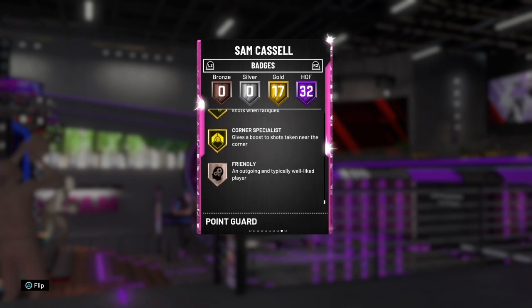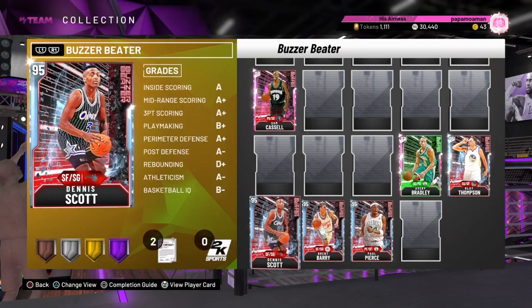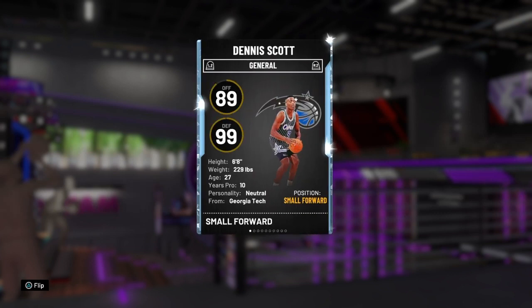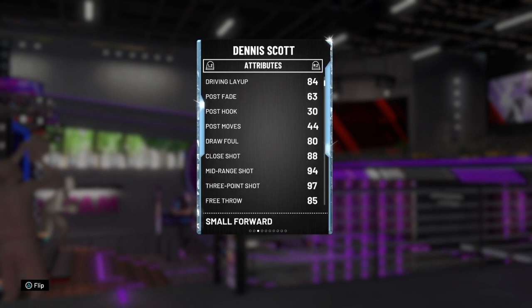That's not the greatest — gold quick draw with this slow release is terrible, he needs at least Hall of Fame. Gold range is good but not going to make him exceptional. Also, this diamond Dennis Scott is a six-foot-eight two-guard and small forward with no post game.